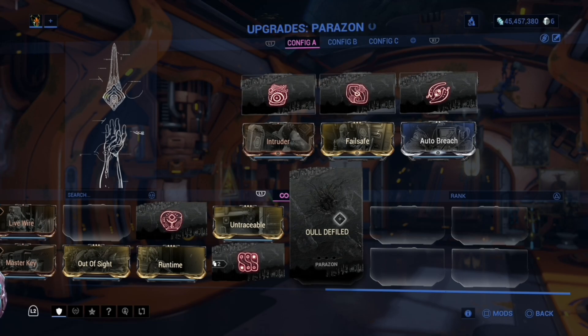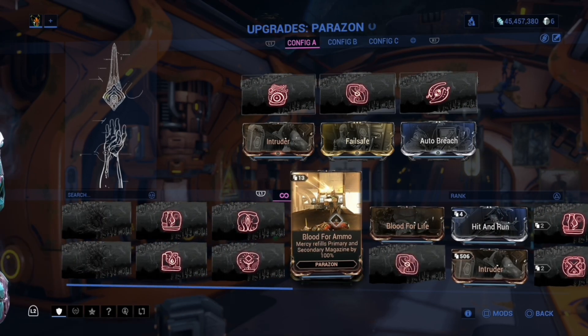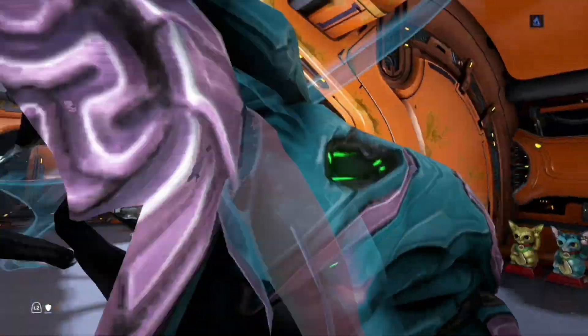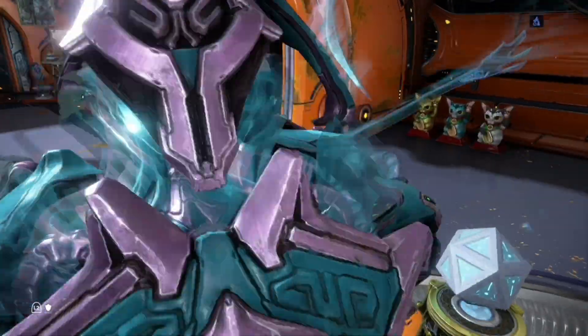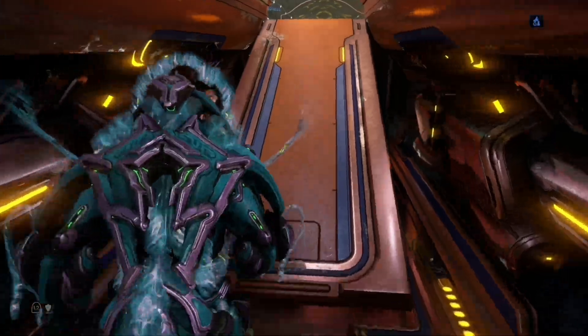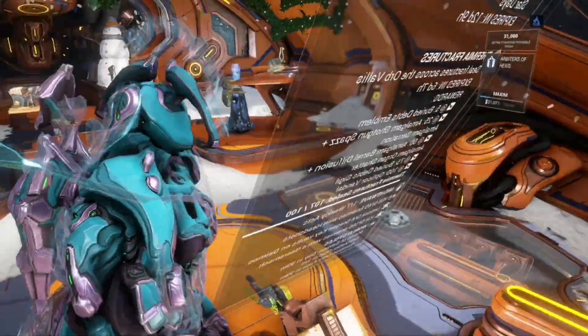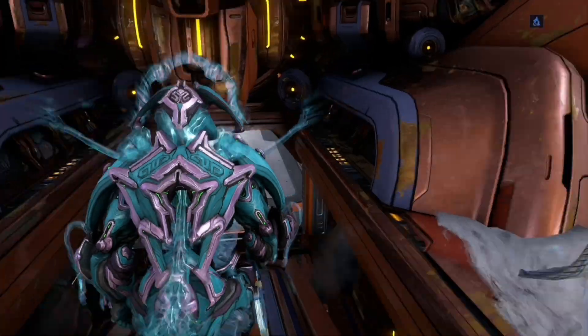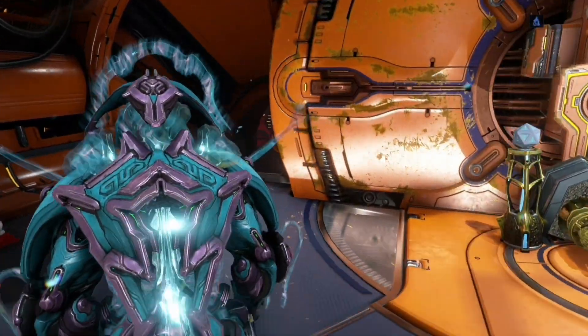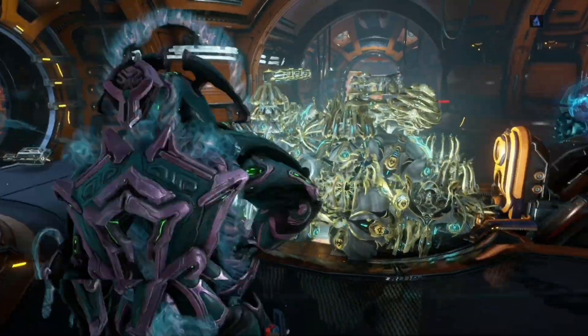There are two ways to get Oull mods in the game. You can't get them from Requiem relics like normal. There are only two ways: there's a 25% chance for them to drop from a Kuva Lich or a Sister of Parvos when you defeat them.